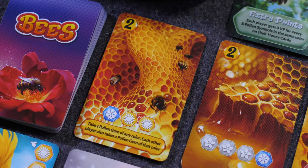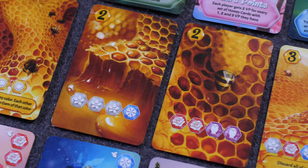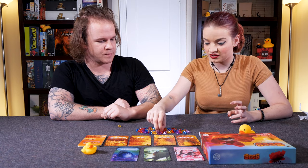So I'll go first. If I'm first player, that means I get one of these pollen gems. I'm going to go ahead and take one of these yellows. So then you'd take two — yeah, go ahead and take two. I'll take a yellow and a red.